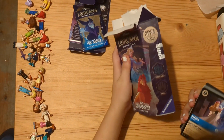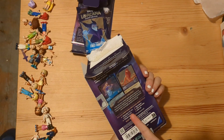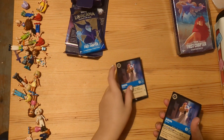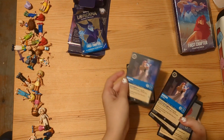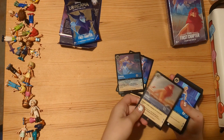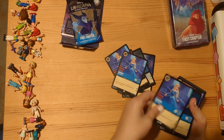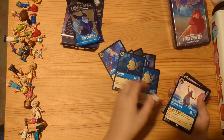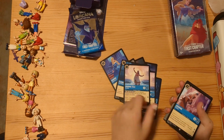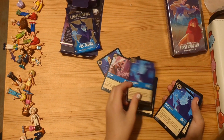So there are 60 cards in this pack. First we've got Aurora, Simba, another Aurora, Flounder, Flounder, Grandma Tally, Grandma Tally, Jasmine, Jasmine, Magnificent.